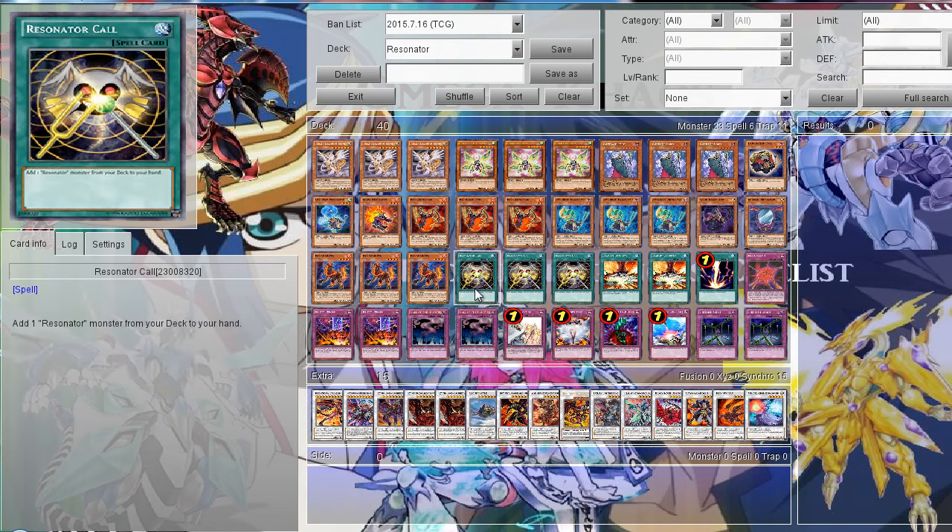Then the spell cards: three Resonator Call, which can search all the Resonators, so really good.